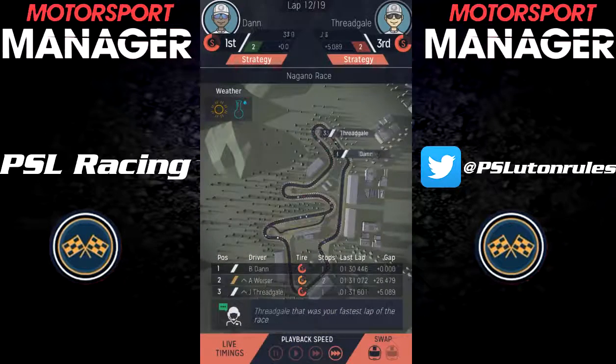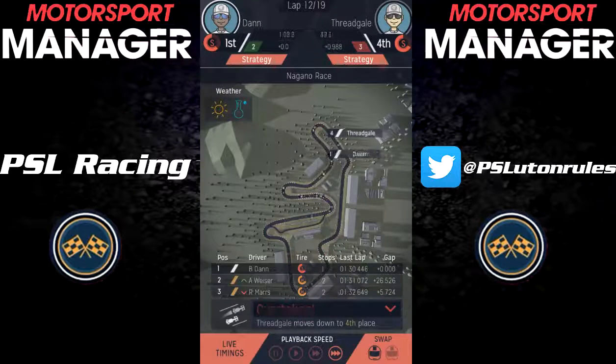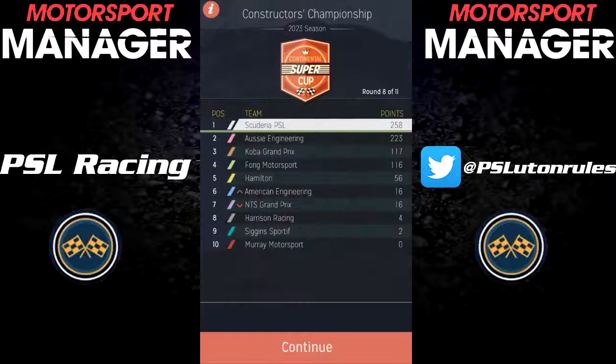As the laps ticked by, Fredgale inevitably lost places but still came 5th, while Dan unsurprisingly won again. Both Aussie Engineering guys got 3rd and 6th, so an okay day for them. Leaving Nagano, we're leading the Constructors' Championship by 35 points.